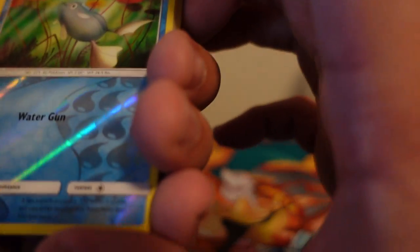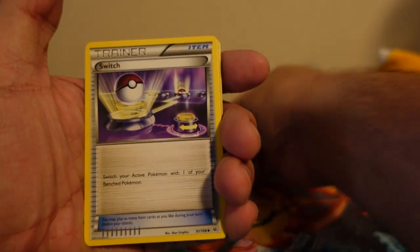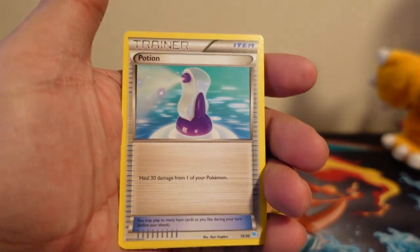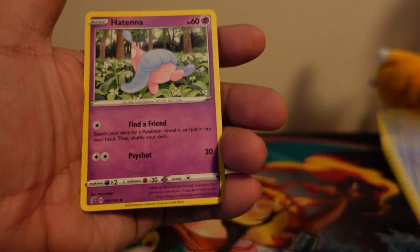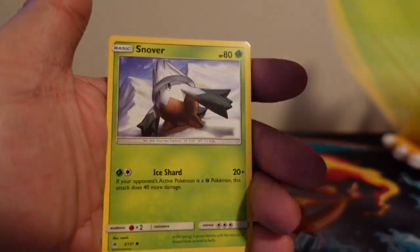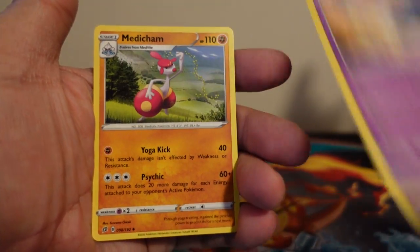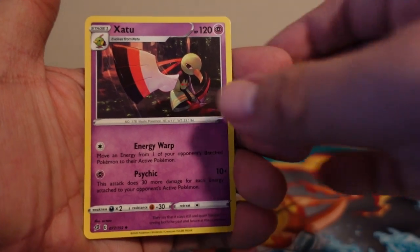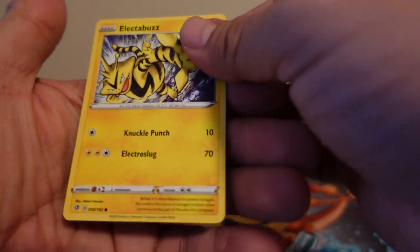Our first card is a Common Remoraid. And then we have a Switch, Potion, Darumaka, Hatenna, Double Blade, Binacle, Exeggcute, Snover, Zelf, Medicham, Tranquil, Zedu, Snorlax, Squabbit, and Electabuzz.